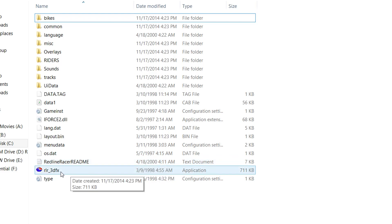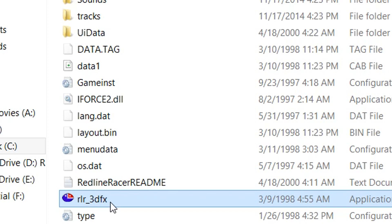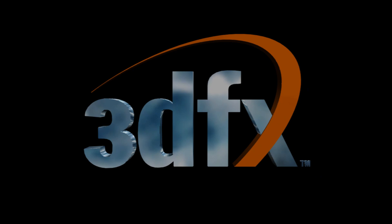What you need to do next is launch the RLR 3dfx executable, as long as you have Nglide installed. You will see the 3dfx logo come up.